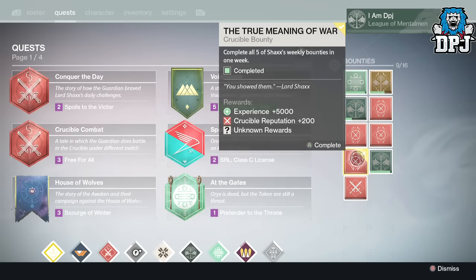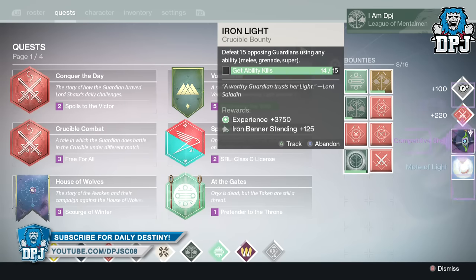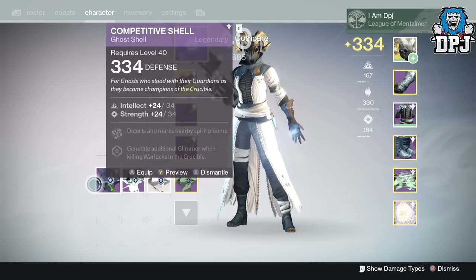Moving on to my Warlock, I received a ghost shell — also dropping at 334. This is pretty rubbish, it's nothing but marks. But guys, that is it — that's the loot I received from my Meme of War quest this past week.